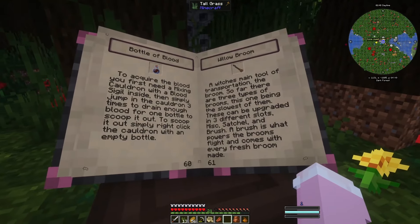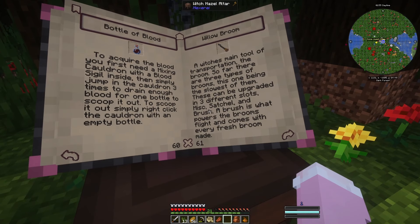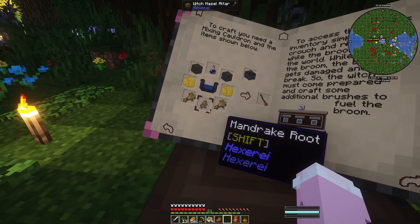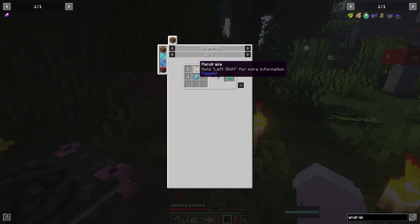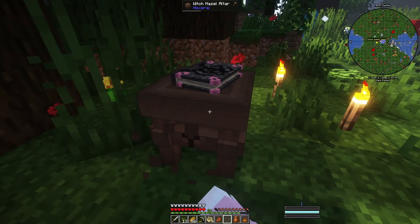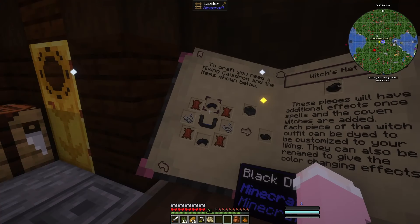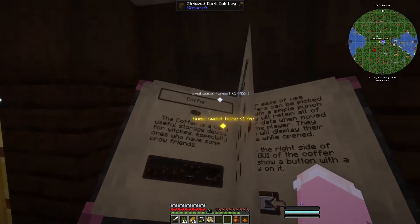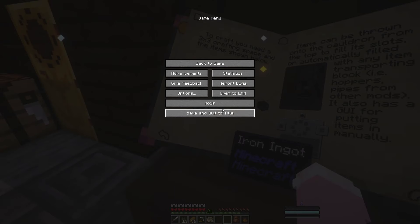How do we make a willow broom? For the three types of broom, this one being the slowest, they can be upgraded in three slots: miscellaneous, satchel, and brush. To craft it you'll need a mixing cauldron and the items shown, including mandrake root. The mixing cauldron needs two torches, an actual cauldron, and some ingots. Also found a dousing rod recipe — it needs leaves and a bunch of sticks.